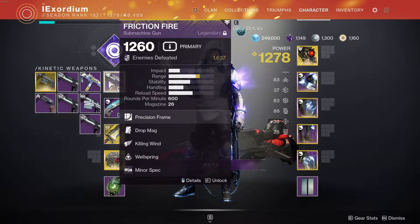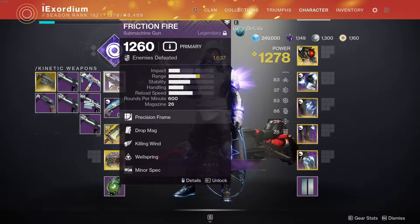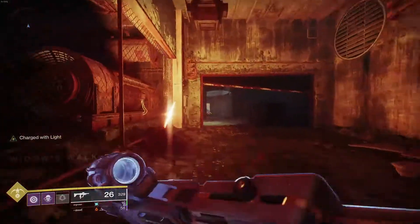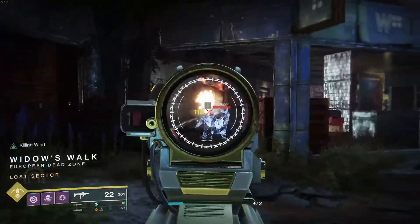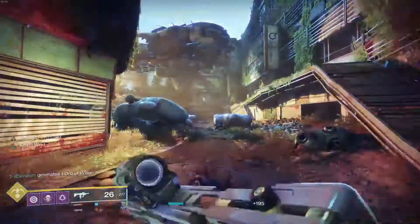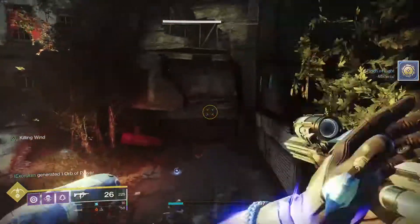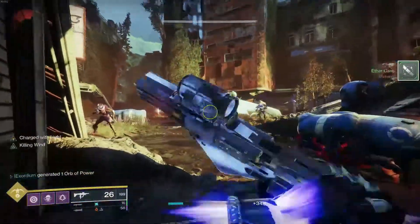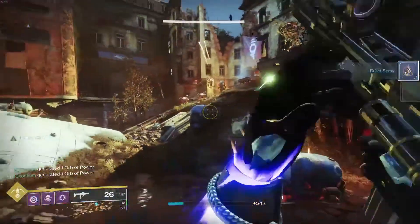I've gotten some pretty bad rolls — maybe 20 over the course of the season so far — and I've just been farming it non-stop. I knew right when I heard about a kinetic submachine gun, like, we only have Cold Front and Escape Velocity for primary kinetic SMGs. So we're getting a Friction Fire, a new SMG, and I know it's a 600 rounds per minute SMG, but I was still really hyped because 600s are really good. The range on it is amazing.